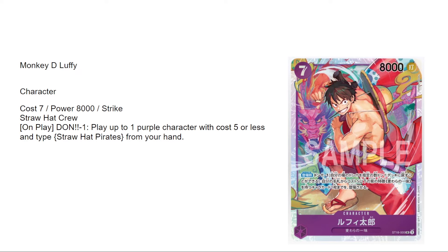The new Luffy is very strong. Straw Hat Crew — on play Don minus one, play up to one purple character with a cost of five or less that has the type Straw Hat Pirates from your hand. So you can play Sanguro, or play Zoro and search. On your seven-Don turn you get to play thirteen Don worth of cards. Not bad — I'll give it a solid 7.5 out of ten.